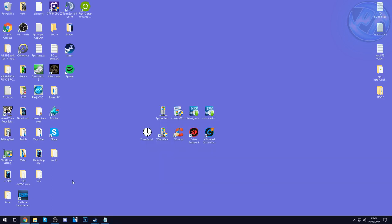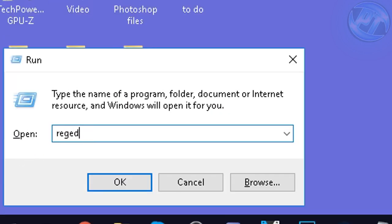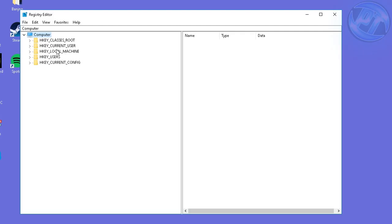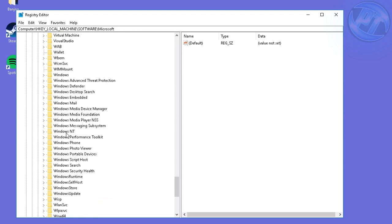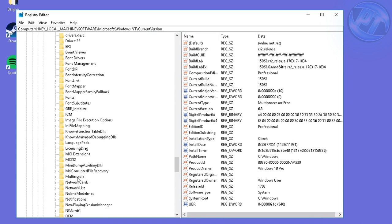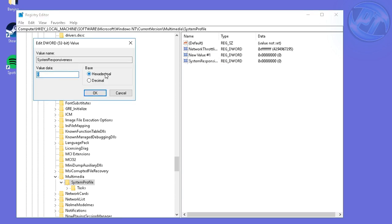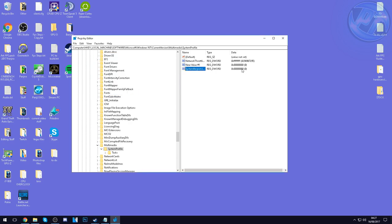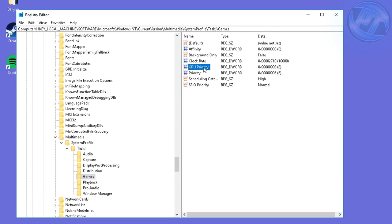Moving on, we're going to make sure the Multimedia Class Scheduler is running optimally for gaming performance. Go to the bottom left, type in Run, press Enter. Inside, type RegEdit and press Enter. Go into HKEY Local Machine, then Software, scroll down to Microsoft, go into Windows NT, then Current Version, scroll down to Multimedia, then System Profile. Inside here, double-click the System Responsiveness file and set the hexadecimal value to 0, then press OK. Then go back to the left-hand side, go into Tasks, then Games. Set GPU Priority to hexadecimal 8 and Priority to hexadecimal 6, then press OK and exit out.